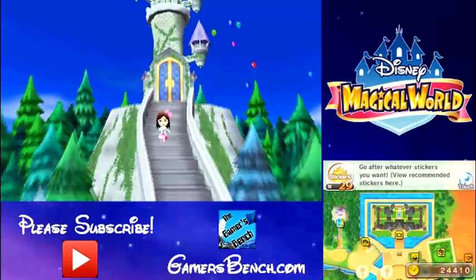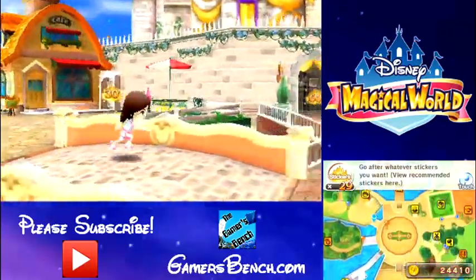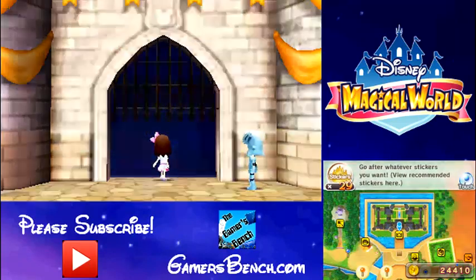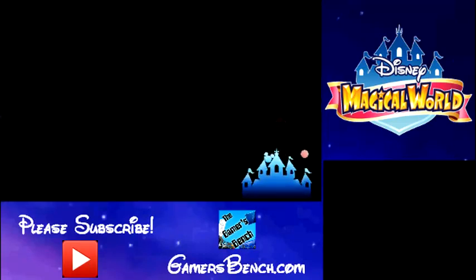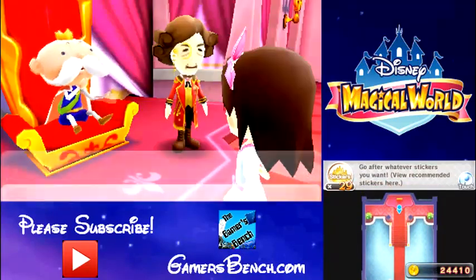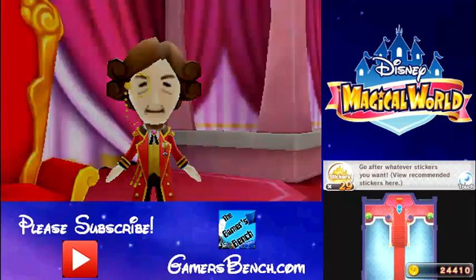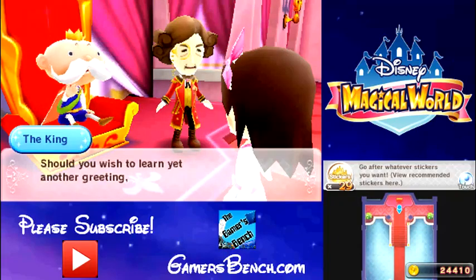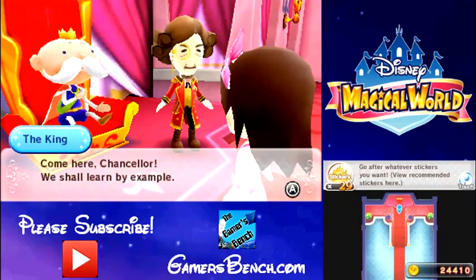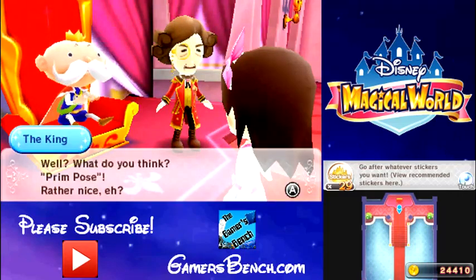I just thought of one more thing that I should do before I go to Agrabah. Let's do that real quick and then we can go to Agrabah. I haven't been to see the king in a while and I want new greetings. Whoa, look at that! Heroic pose — cool. Alright, I have enough for another greeting. Sassy! Prim pose — that's funny.